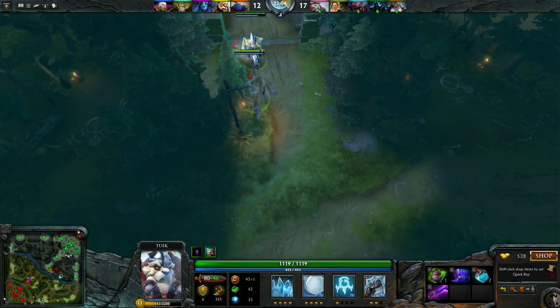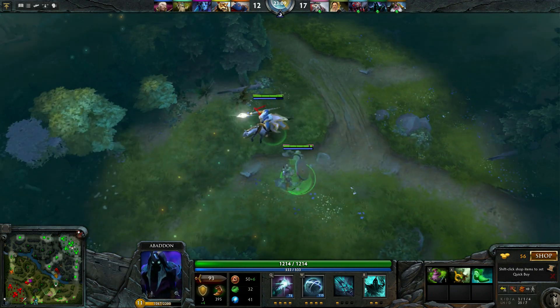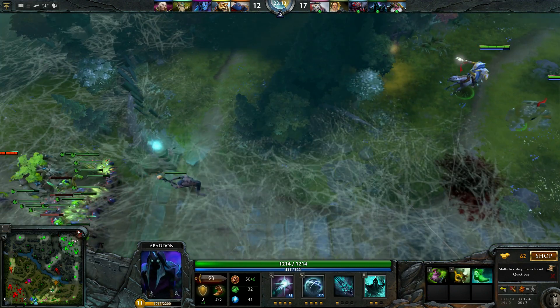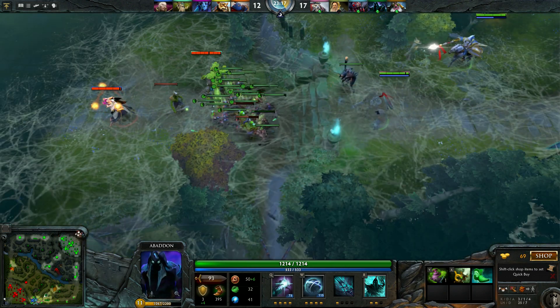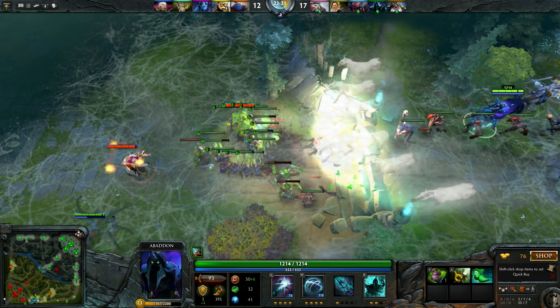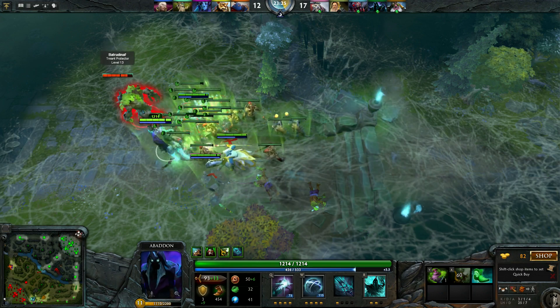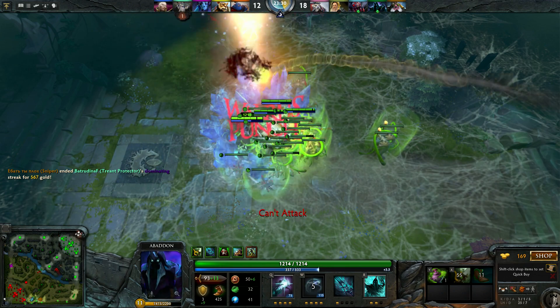It's kind of strange that Tuskar has invisibility from Lothars Edge — the Shadow Blade as it's called in Dota 2. But never mind, this is just a fun game where I'm trying to show you how to play support. We are rushing in — the shield is up on one of my allies.